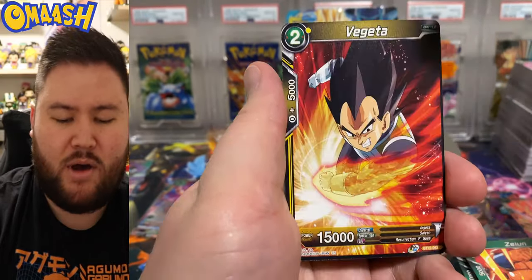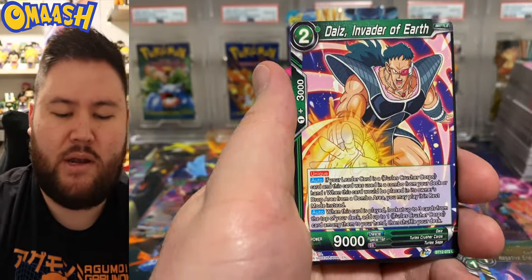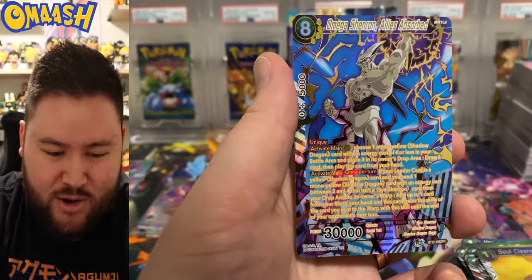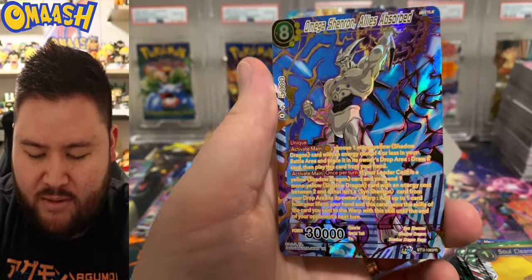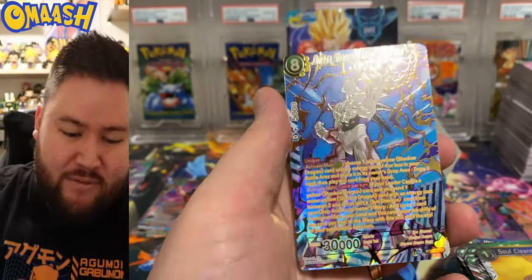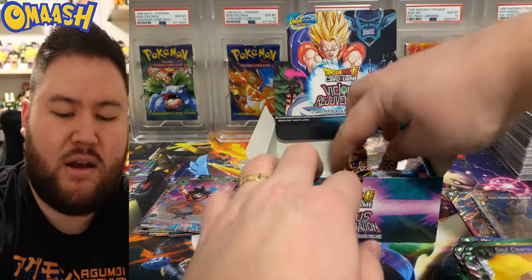Pokemon Hidden Fates, for example, came out 2019 — they've done so many reprints of Hidden Fates. Soul Cleaning. And that is our special rare number two — we got the Omega Shenron. Cool looking card, love that he's doing an epic blast. But it's an Omega Shenron — not everyone's favorite. But hey, I'll take it. Special rare number four.